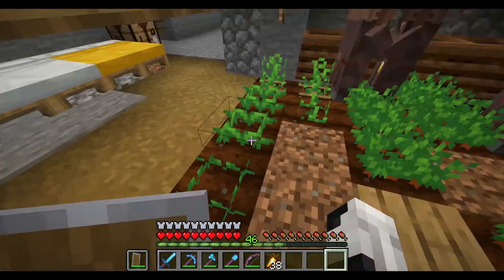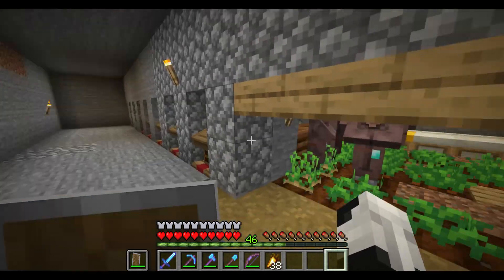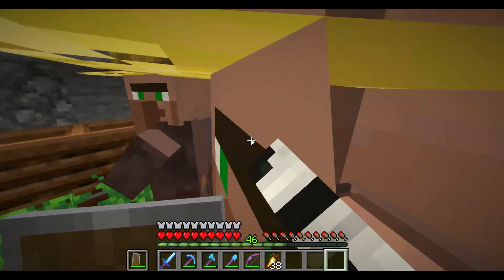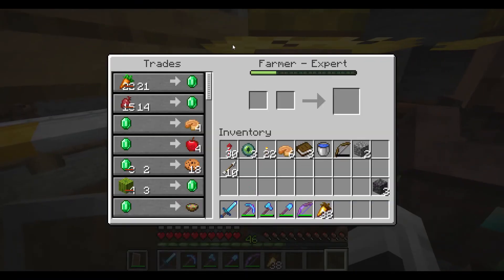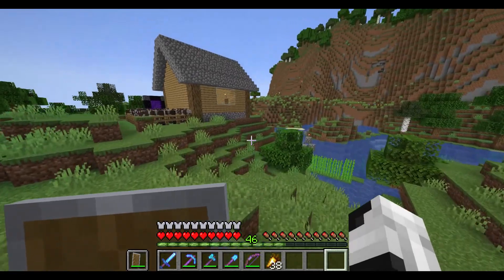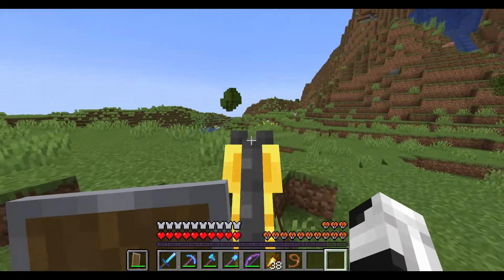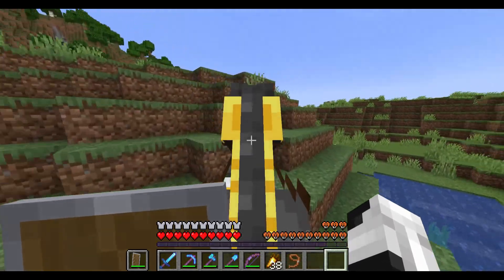Over here it was supposed to be a villager breeder thing, but they'd breed and get stuck, so I just turned them into farmers. I don't really need more villagers, and if I do I can just do it manually. I would trade carrots to get emeralds, and now I just use this for food. Not all of them are max but I think two are, one is journeyman, and one is expert. There's also another portal over there and the shuriken plantation. I head over here and grab my horse.